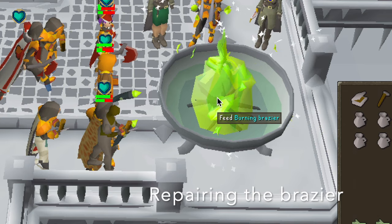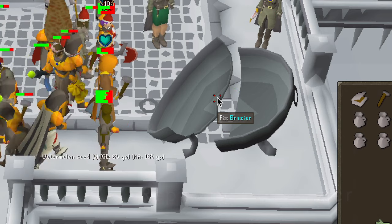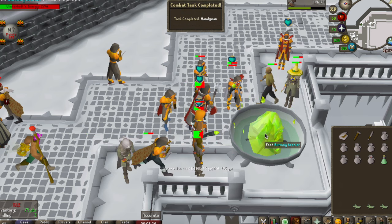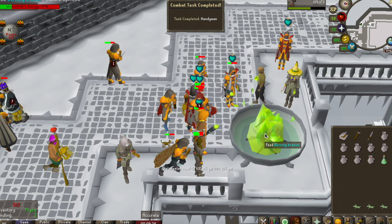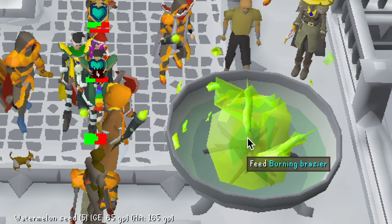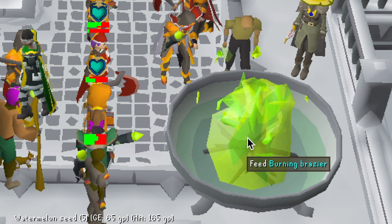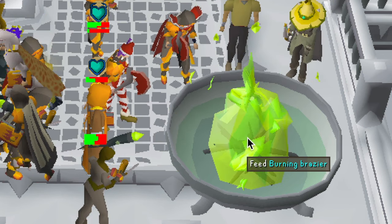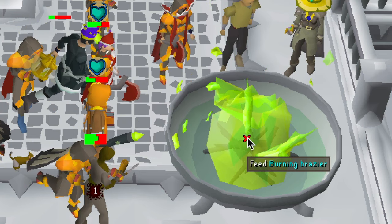Sometimes the brazier becomes cracked and broken, so just use your hammer on it to quickly gain some easy construction experience. When it does crack it can damage you, so just be careful of that. The damage you get from the minigame as a whole is scale dependent on your current hit point level, so it's a little bit easier if you do the game when you are at a lower level.